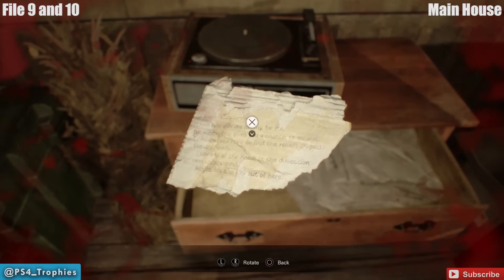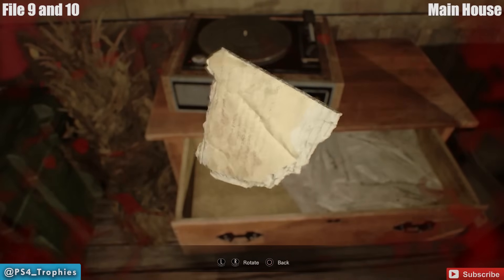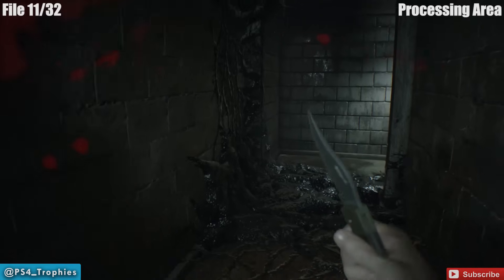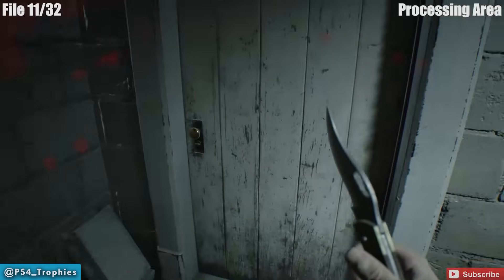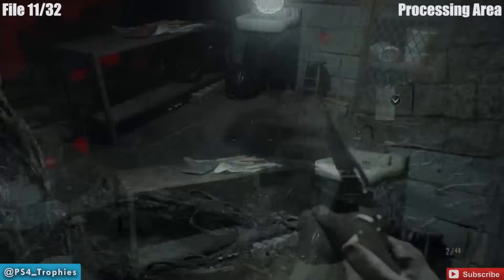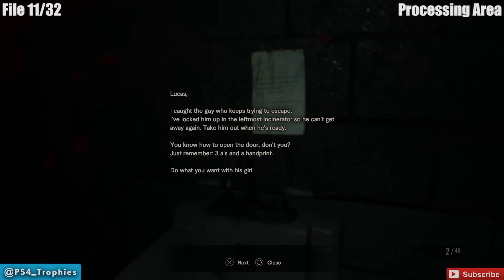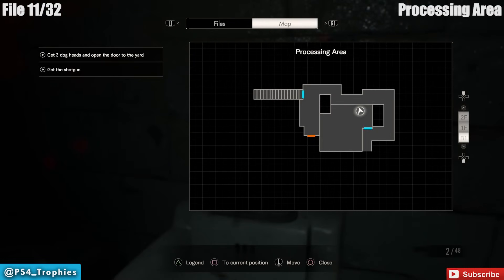In the back room there's a save point near the stairs going down to the processing room. Here's another file where you have to flip it over both times — the first time through I only examined one side and couldn't figure out why I was missing one, so make sure you look at both. Head down to the processing area and into the incinerator room. Close the door, kill that guy, and on the wall behind the sink is your file — also the solution to the puzzle in that room.